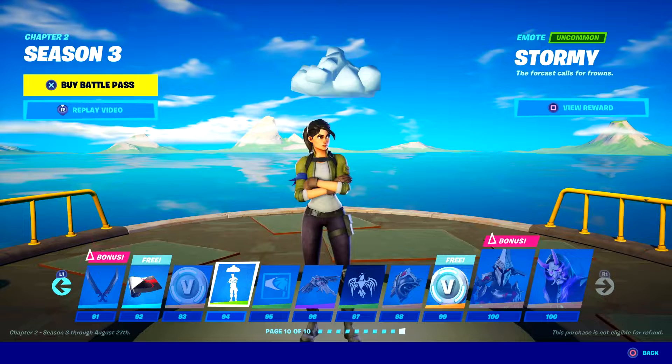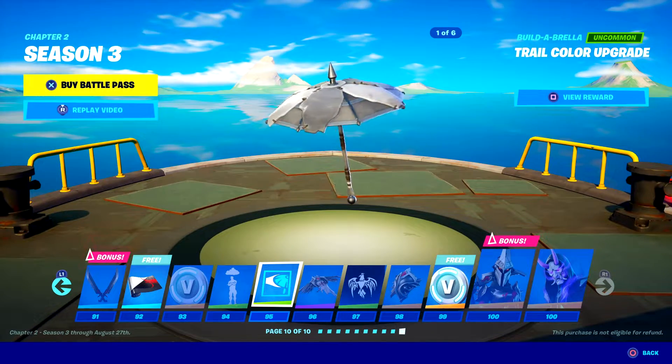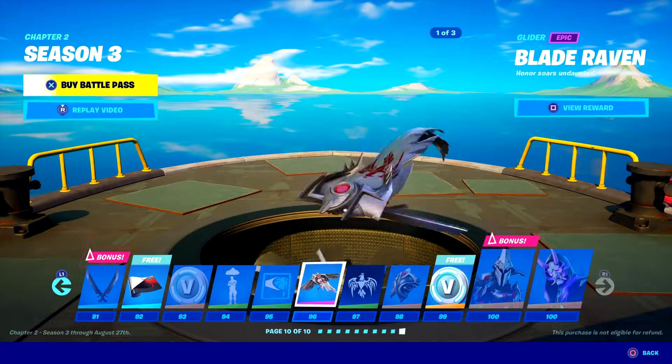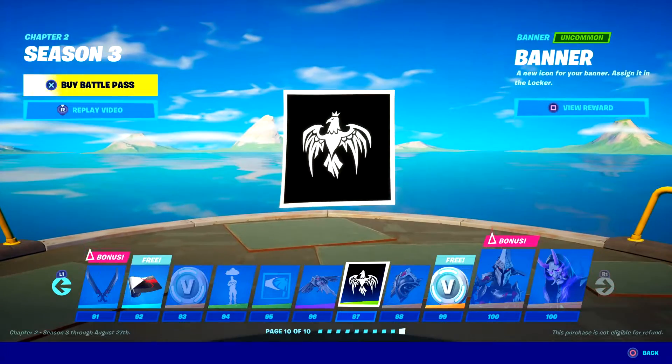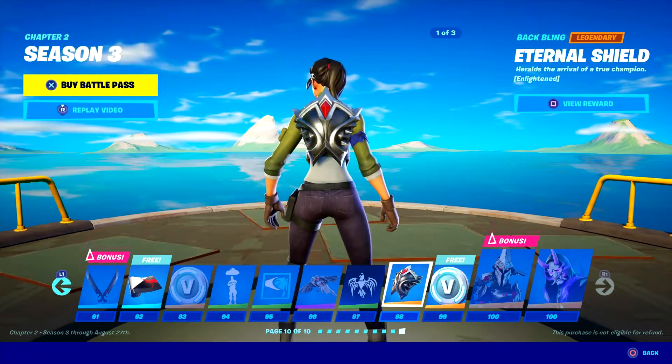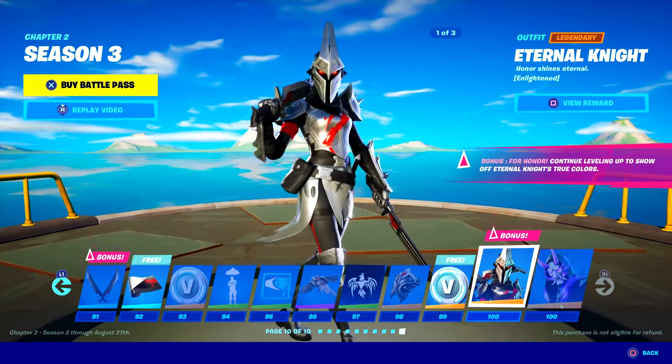This one I kind of like — it's a storm over your head. Then the ability to upgrade the trails of the glider. This is a really cool looking glider — look at those blades, they're awesome. There's a banner — whatever. There's a nice back bling. That's some V-Bucks, and then we're down to the level 100 skins.